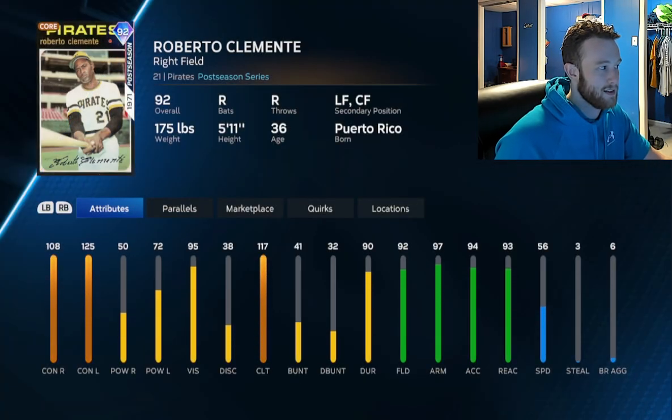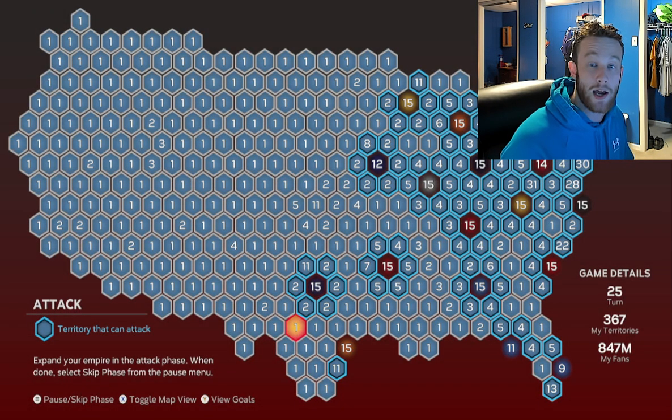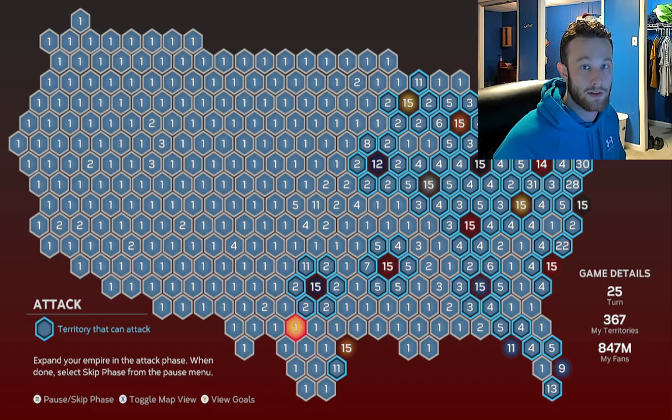All these other ones are mediocre diamonds or 5- or 10-pack bundles. Bobby is the reward for getting all of them and that card is awful. So is conquest worth it? Not in my opinion. In those seven to nine hours it takes to fill out the map, you could have grinded two ballplayers from bronze to diamond — that takes about three to three and a half hours per ballplayer if you're efficient — and you're getting a ton of XP and at least probably 70,000 stubs per ballplayer.